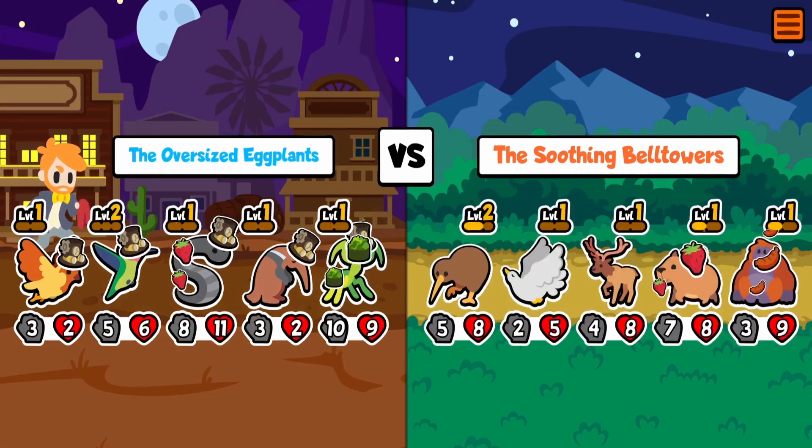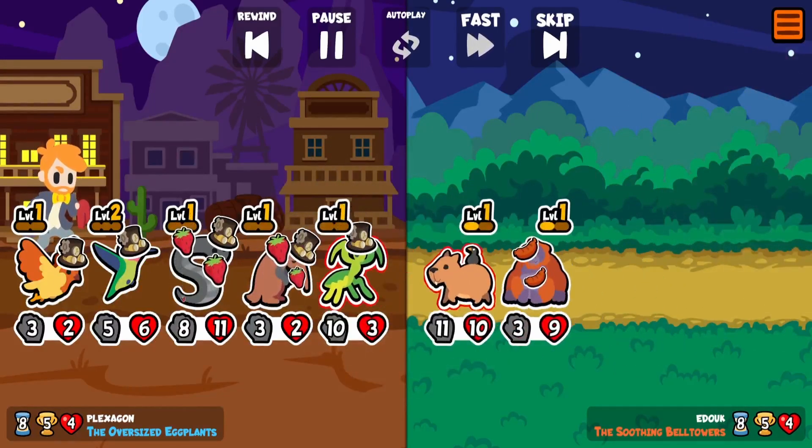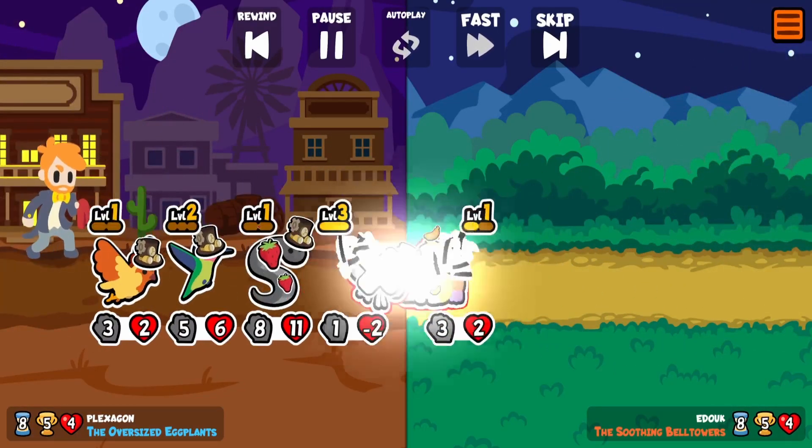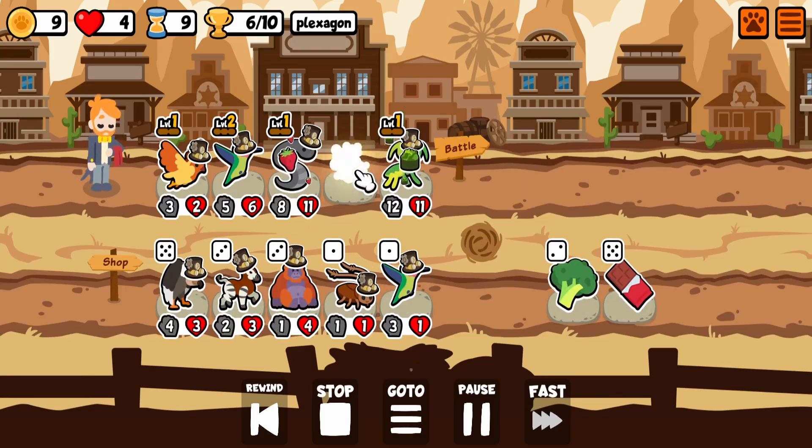And try to balance out our Mantis' stats. The Boom doesn't take any damage, and we're basically able to destroy their entire team. And that's just the Sparrow being so, so good. It's crazy.